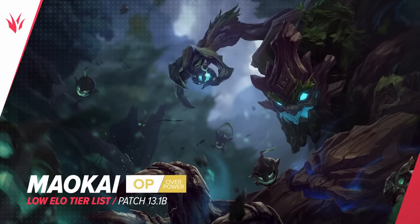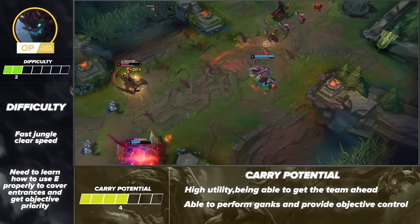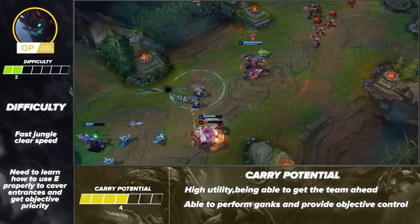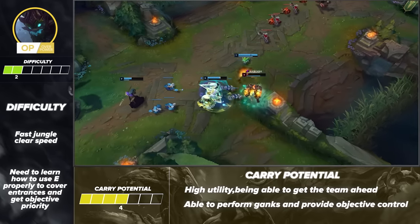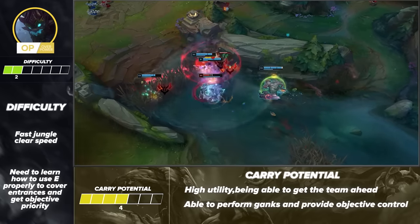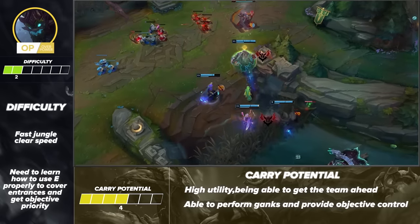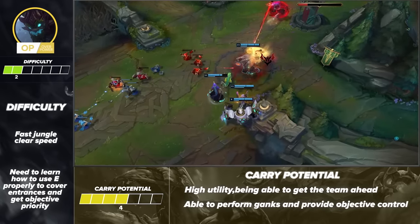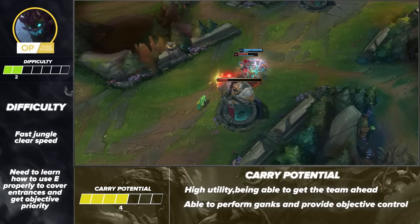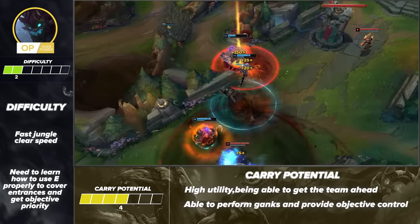Next is Maokai. He's one of the easiest junglers to play with great clear speed, easy combos, and incredible utility. His E is heavily underrated, as he can control entrances or bushes that heavily pressures objectives as a result. Maokai has a moderate amount of carry potential — he brings an insane amount of utility, gank power, and crowd control, but if you don't have a duo or teammate that can take advantage of these strengths, it can be a little bit harder to win. If you're picking your ganks well though, you should have no problem getting your allies ahead.